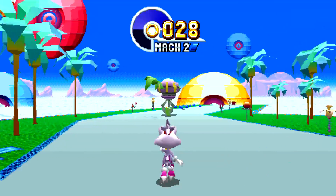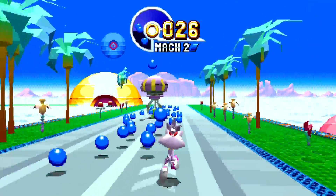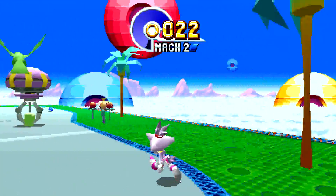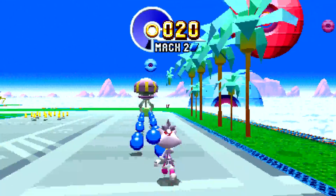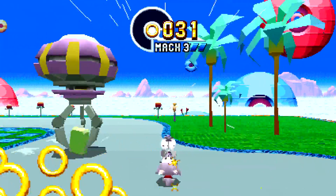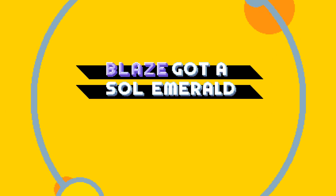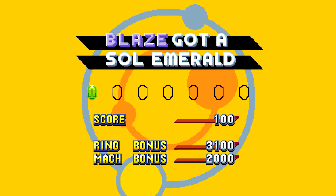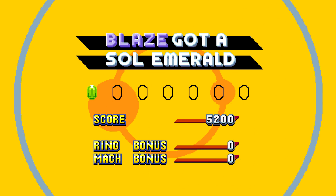She even has an alternate running animation once she hits Mach 3, but we might actually hit the Sol Emerald before we hit Mach 3 because it's right there. There you go — she kinda runs weird, like she did in Sonic Rush, and they kinda mimicked that with this 3D model. Looks kinda weird in the special stages. We even got text on the screen: 'Blaze got a Sol Emerald!'